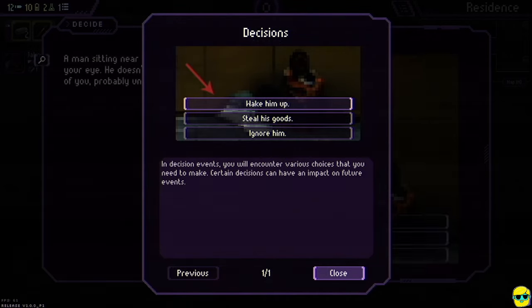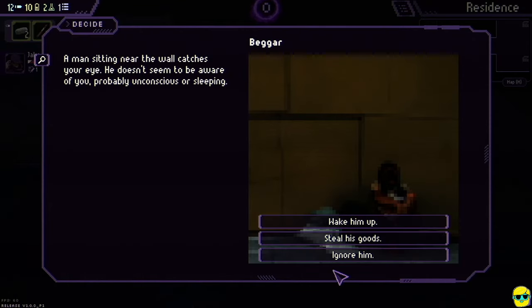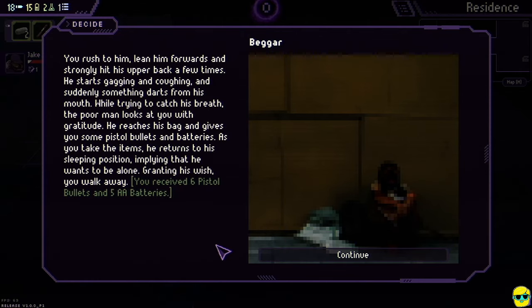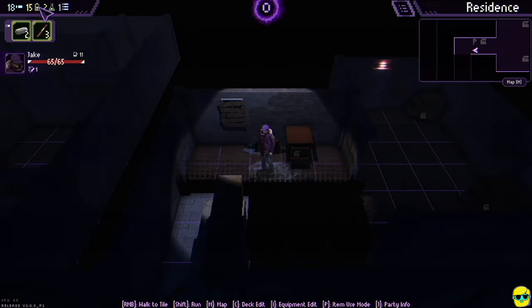In decision events you encounter choices that can impact future events. A man sitting near the wall catches my eye — he doesn't seem aware of me, probably unconscious or sleeping. I wake him up, shake him a little, and suddenly he's choking. I rush over, lean him forward, and hit his upper back. Something darts from his mouth — gross. He looks at me with gratitude and gives me pistol bullets and batteries. We go up to 15 batteries and 18 bullets. That's incredible.